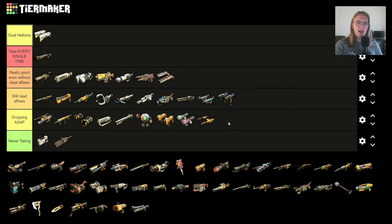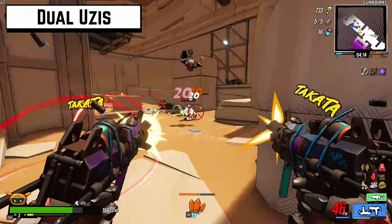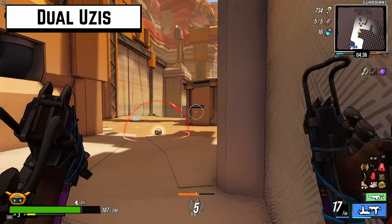The Dual Uzis are actually a little better than the Dual Vipers or Dual Rascals because they fire so much faster. You can have affixes like 'every two shots fire three shots,' and with a perk that converts all your weapon damage to fire damage, you're applying a ton of fire damage. With the right perks and affixes these are great, but sometimes they're pea shooters you're just not going to want.